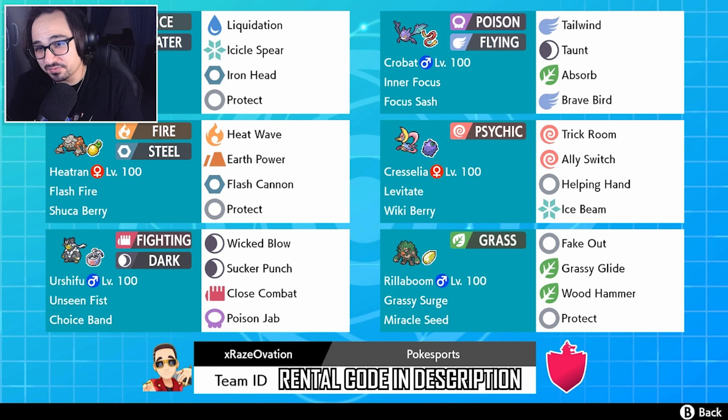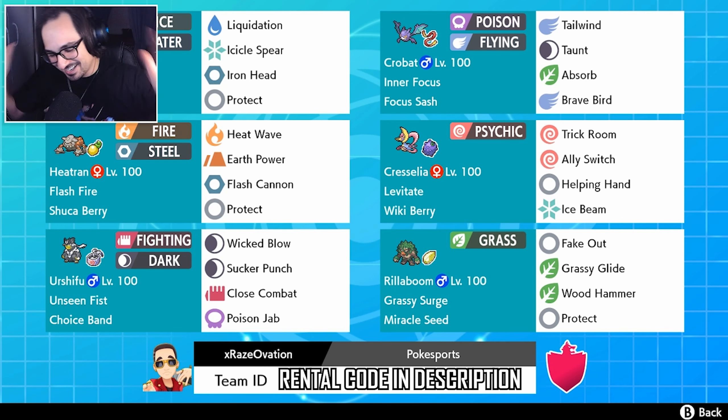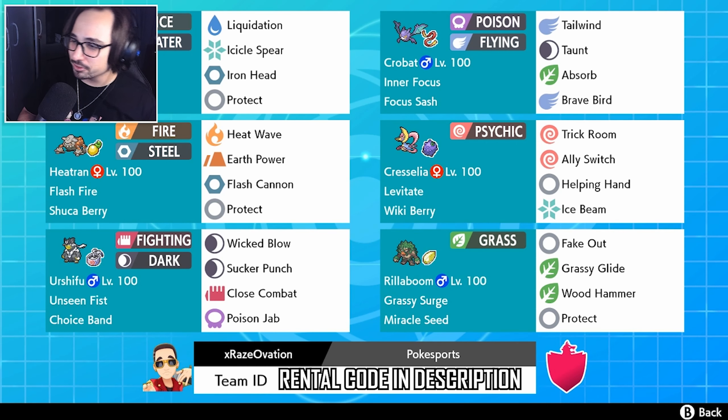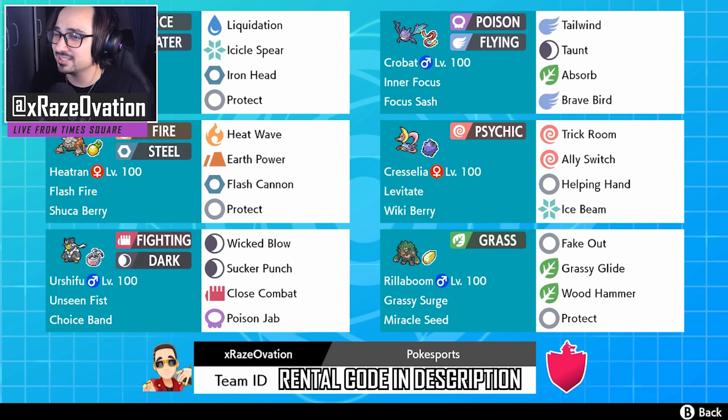I've got to say I'm impressed with how well Walrein does. I'm very unimpressed with how well the rest of the team does. It's weird — Walrein never really disappointed me today except maybe at the end. Urshifu got burned when it shouldn't have, Heatran got OHKOed by Earth Power through Shuca Berry — maybe I should have had an Air Balloon at that point. Rillaboom just died to Dynamax Landorus. Why were Walrein and Crobat the two best Pokémon on this team? Anyway, the rental code and Pokepaste are in the description. I'm Kevin, this is Pokesports — make sure to join our Discord, check out our merch, and subscribe. New rental code every single day, so hit that bell.